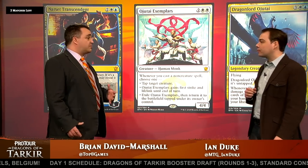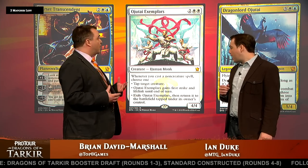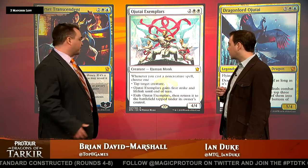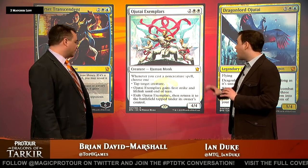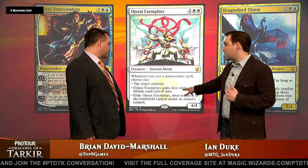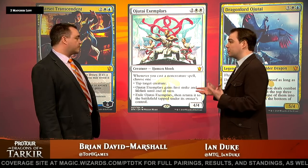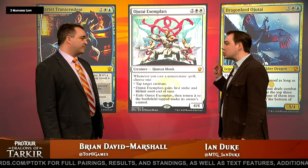Ojutai Exemplars is not necessarily a card I was expecting to see in the Jeskai Tokens deck, but it's out there on the floor. We've talked about flexibility time and again with this deck, and this is just one of the most flexible cards in here. I really see this card at its best against aggressive decks — tapping creatures and gaining lifelink are two of the most important abilities. The third ability can also allow you to dodge removal spells. If you can stick it against a lot of decks, it's a huge headache.